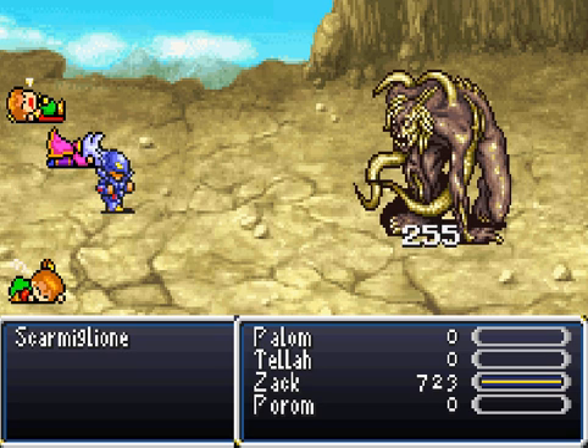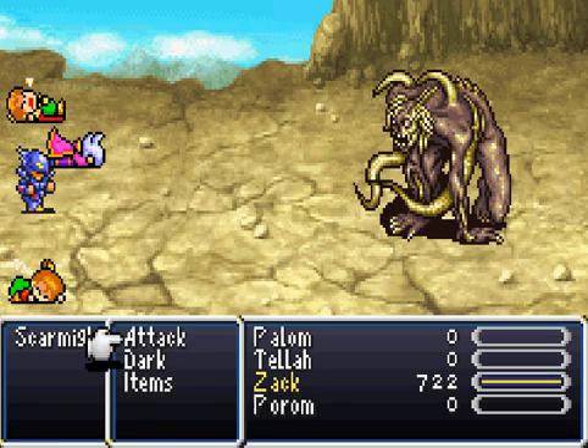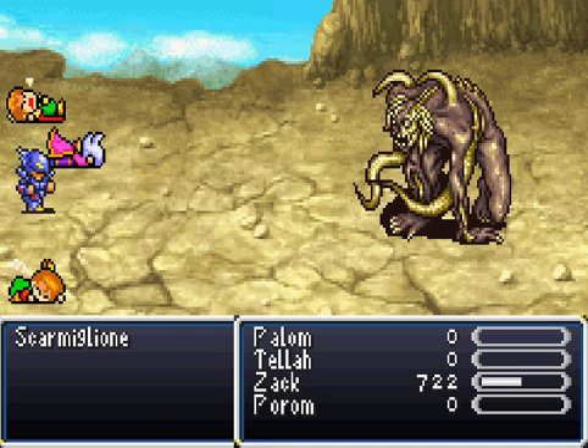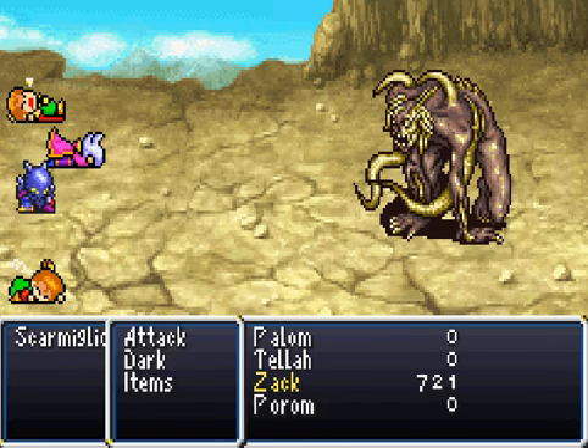I'm gonna be a little quiet. Strategy-wise: physical attacks all the way. Stormyling can and will poison you — if he does, just use an antidote. High Potion if we need to heal. This fight is actually a lot easier in this first form. I love the boss music here — it's just awesome. I'm poisoned — there we go. Found my antidote.